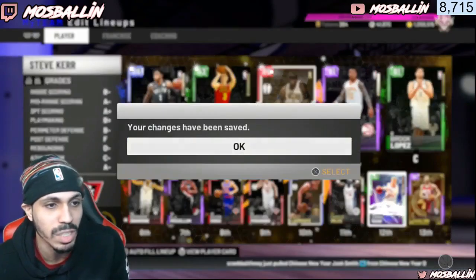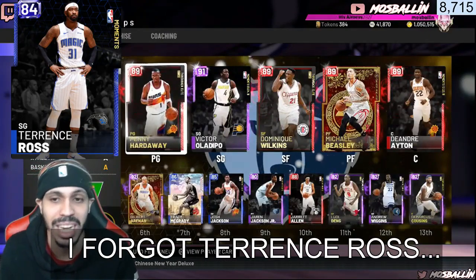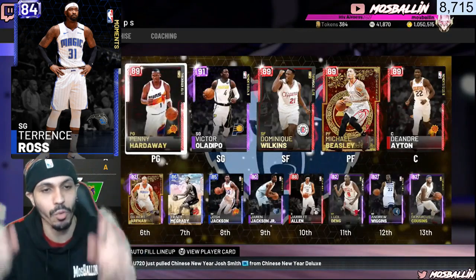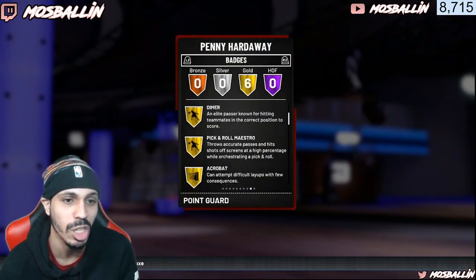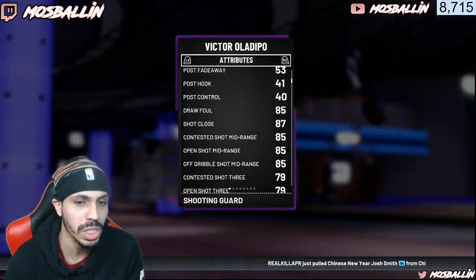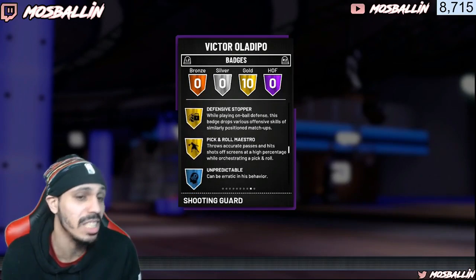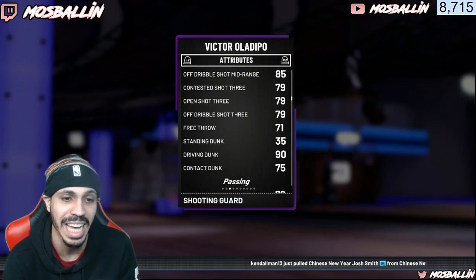I'm going to show you guys the other team I made, which is more of a driving budget squad. You can mix and match from both, depending on your playstyle. This squad features the bigger, more aggressive guys — the ones that attack the basket like Russell Westbrook type players. You got Penny Hardaway, who's a really big point guard at 6'7". He comes with 6 badges including Dimer, which is huge. Then there's Victor Oladipo, who has a 79 three but comes with limitless range on gold. He has posterizer and defensive stopper and he has great attacking-the-basket stats.